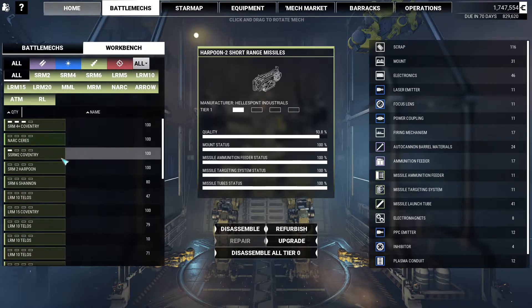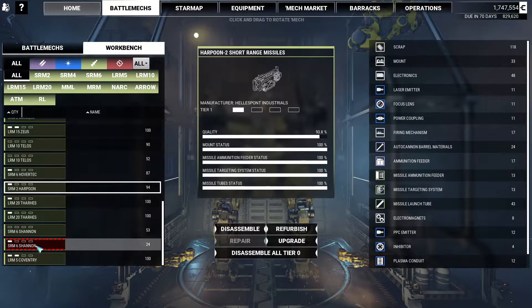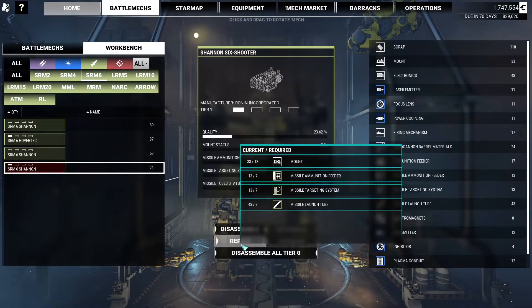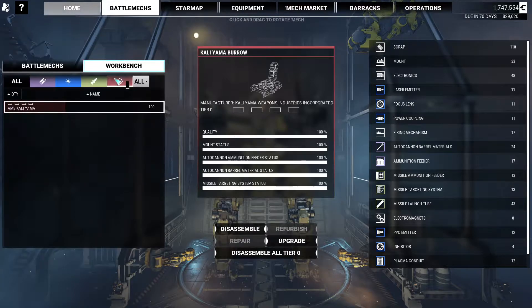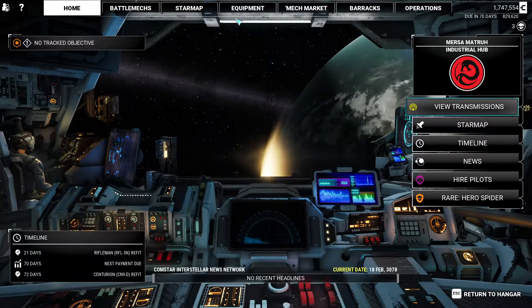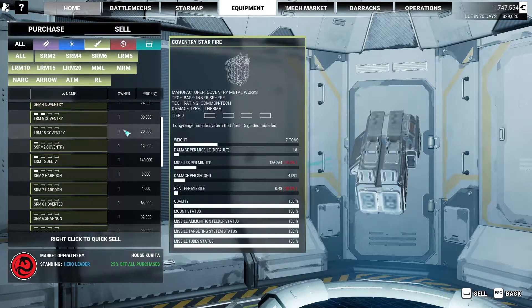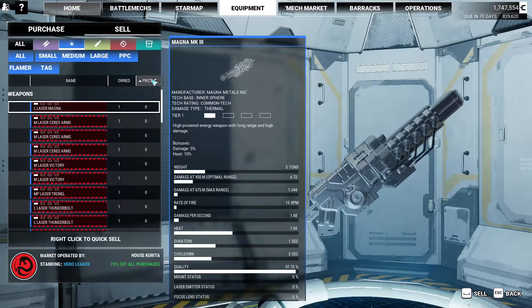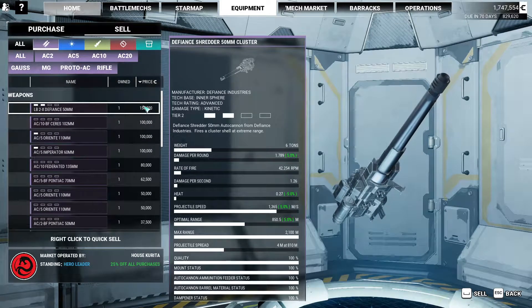Missiles — this is where it gets interesting because there's a lot of missiles. SRM-6 — yeah, I should probably keep hold of that, maybe even repair it. This is where a lot of thinking has to go through. Our money's getting a little bit low, but we can always sell something. We're never at a point where I think we're going to lose because we can just sell stuff — that's just how the game is.